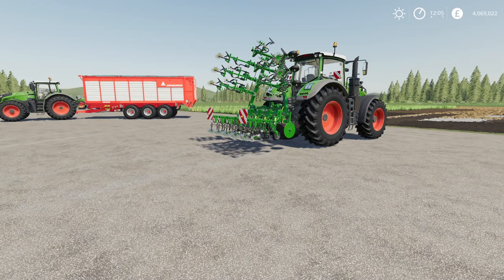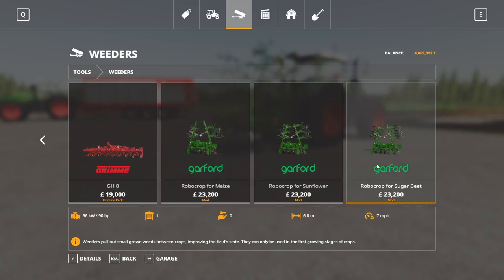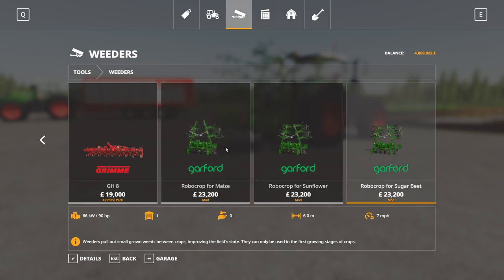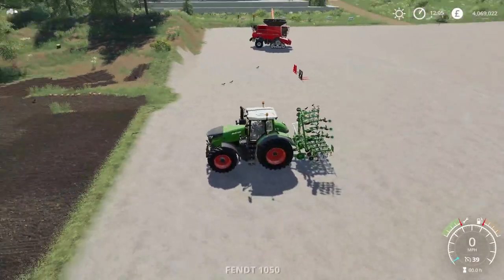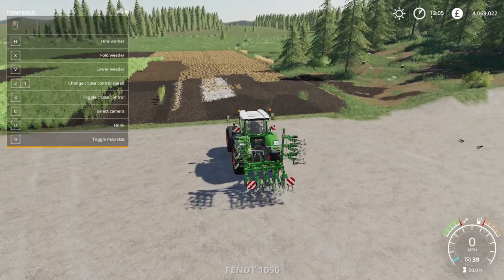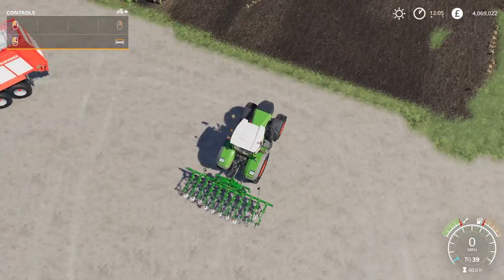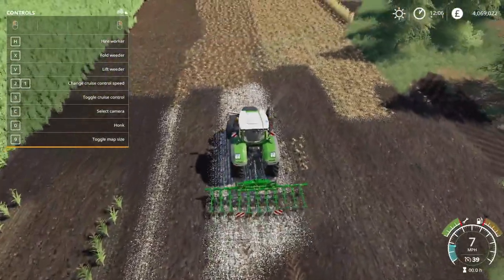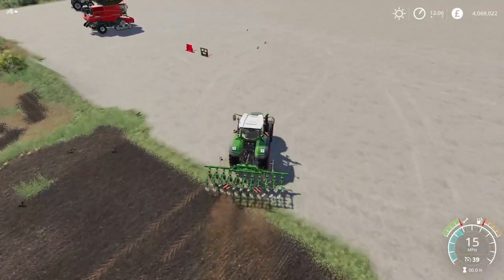Next up we have the Garford Robocrop by Simulagri Modding — 17.47 megabytes to download for all platforms. These run six slots each on console and are located under weeders in the store. They are all six meters, run at seven miles an hour, and require 90 horsepower. It says Robocrop for maize, sunflower, and sugar beets. No customization in the store — $23,200 to buy. It won't do any cultivating where there are no weeds. You can hire a worker, fold it up, do all you need to do. That is the Garford Robocrop.